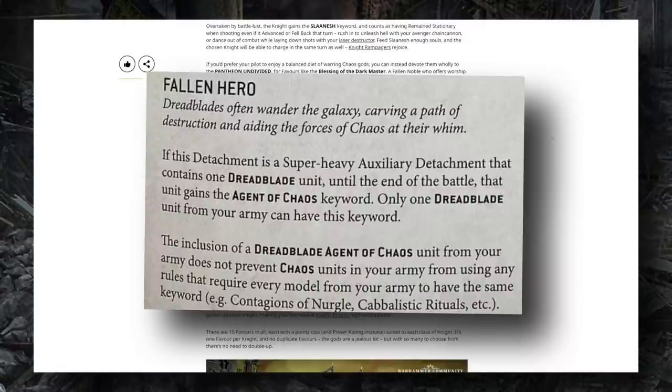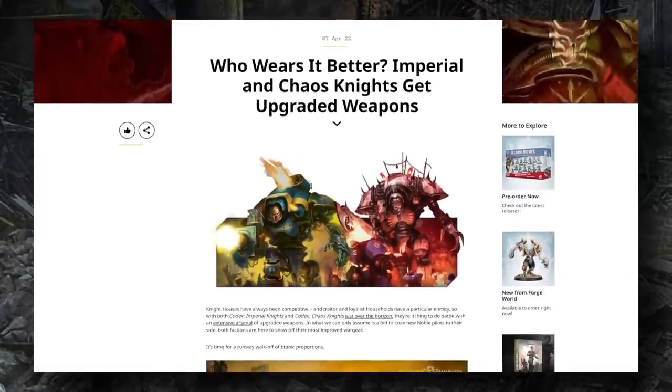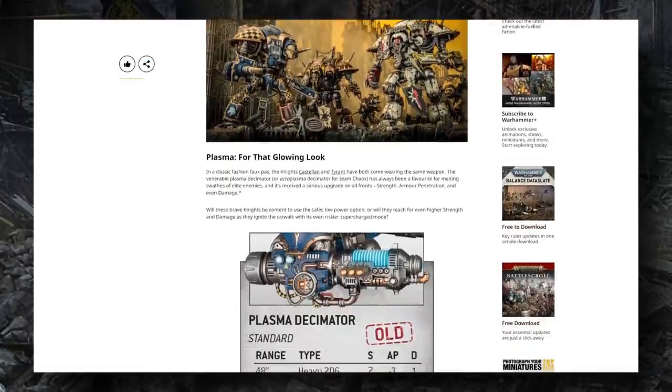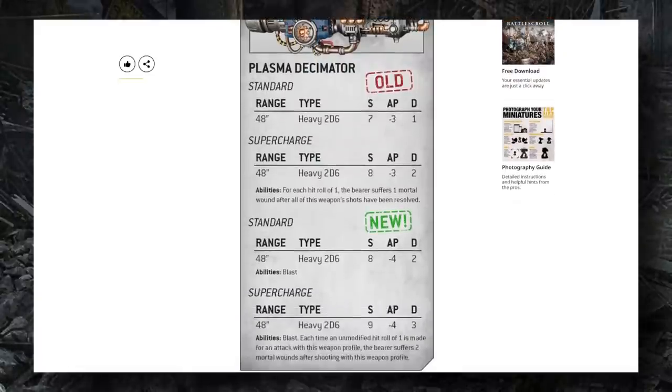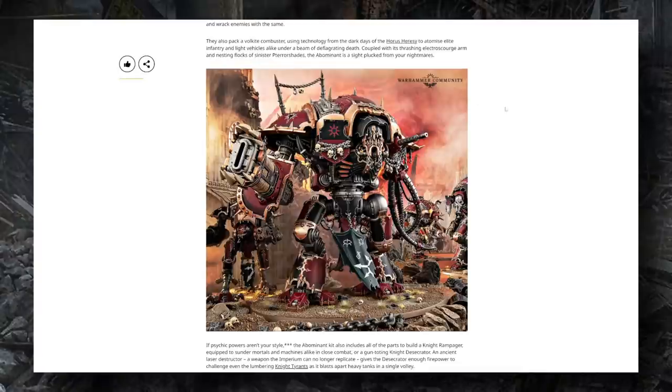All this news is in addition to the knight weapon profiles spoiled last week — a lot of updated profiles with big glow-ups for the super-heavy weapons. Overall I'm so excited for these updated profiles and especially the Favored abilities, because that mini-game of killing your opponent's units with the correct knights at the correct time, making sure your knights accrue enough damage to unlock their Favored abilities, is super awesome and just adds more excitement to the game — not to mention it's wildly flavorful.